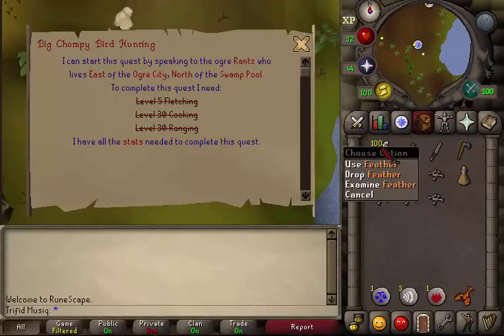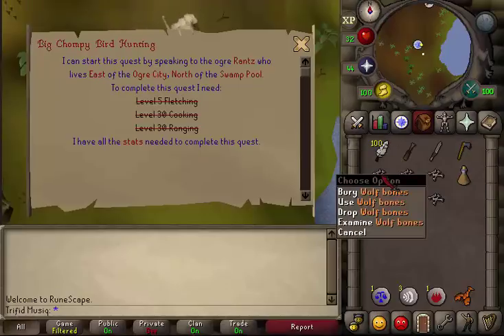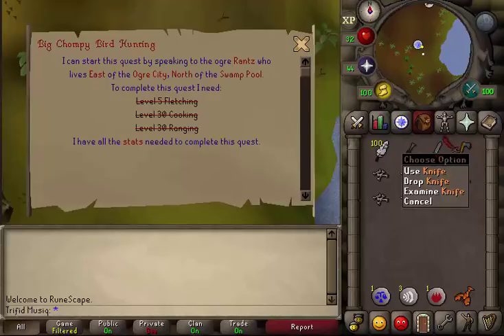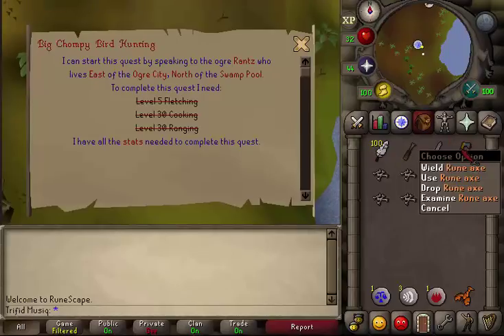You will need approximately 100 feathers, approximately 5 wolf bones, a chisel, a knife, and any axe that you can use.